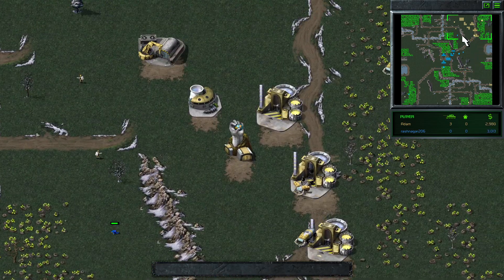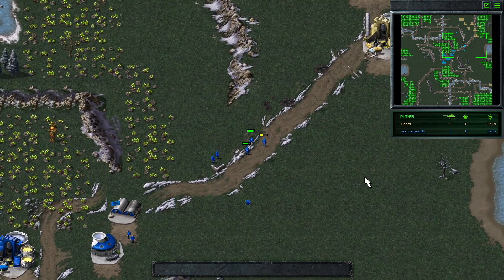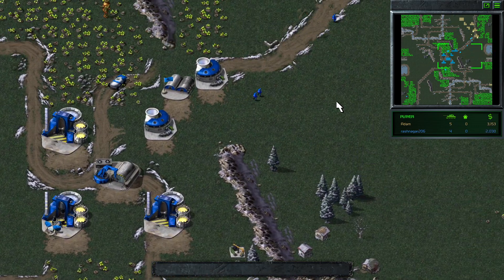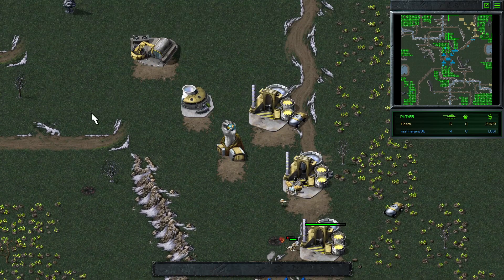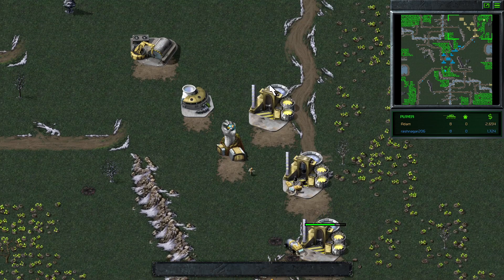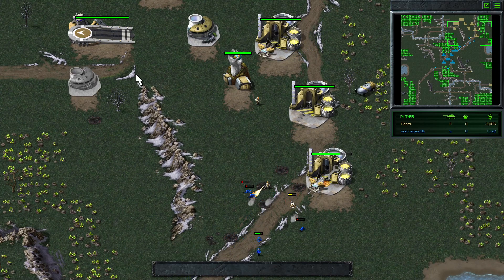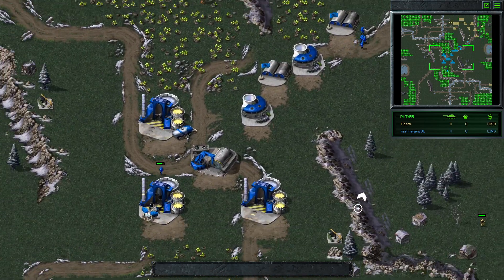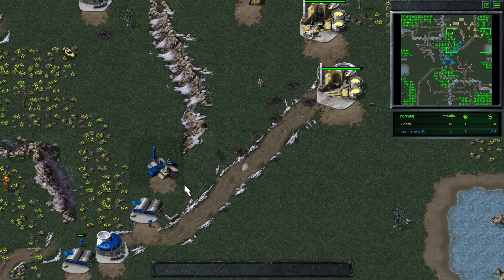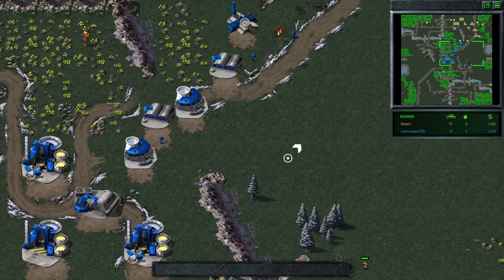There's a second ref coming down for Rash. Rash is on top, he's got a bunch of grenadiers and he's pushing in. Third ref here coming down for Rash as well. We expect both players to be going towards some kind of tech, so Adam should be getting his strip down pretty soon. It looks like Rash is opting to Rax crawl into him. There's the strip going down for Adam — low power now. Rash is still on three ref, has his forward Rax, and is most likely saving for the War Factory. And here from Rash, you see a comm center, which indicates to me he's possibly going for an AGT push. A couple of buggies coming up for Adam — not super surprising, Adam of course known for going mass buggies in most of his games.